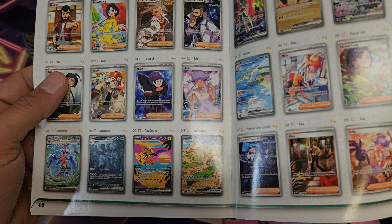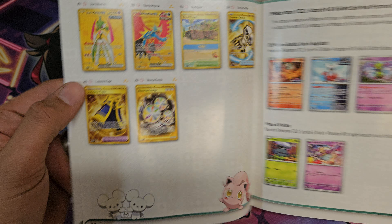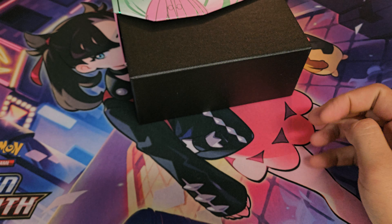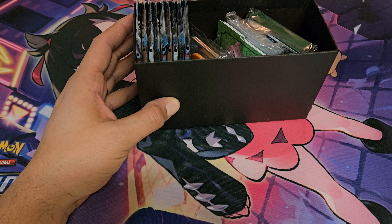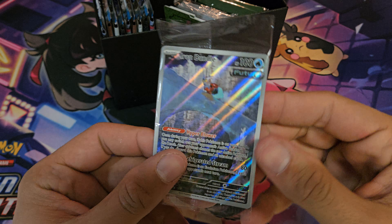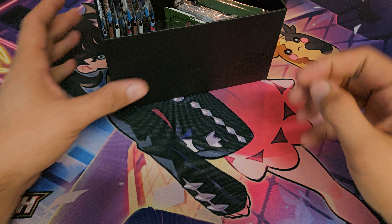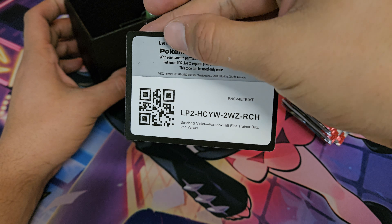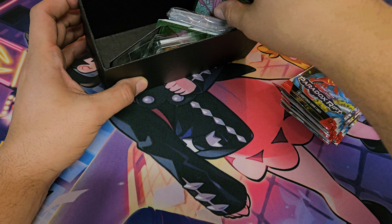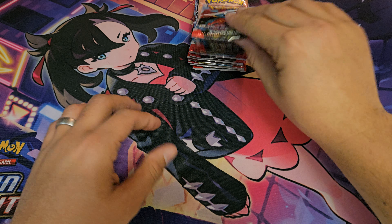Take a look at this real quick — we got a Tapu Koko. Let me know down below what are your favorite cards from this set. So here we got the Iron Bundle promo and the code card. We'll just go ahead and start into these packs.